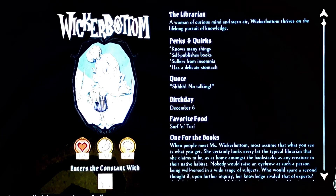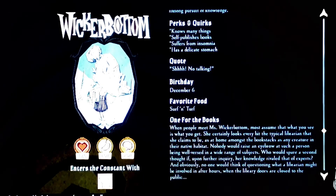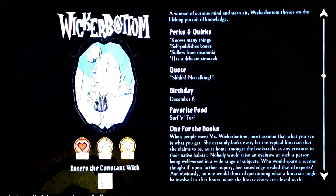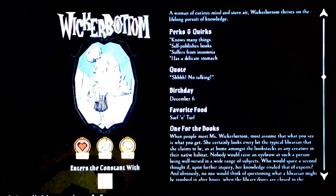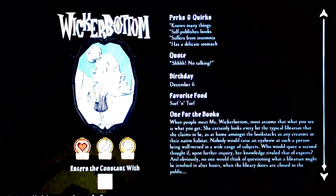Now we're on to Wickerbottom, the Librarian. Her perks and quirks are: she knows many things, so basically she can craft — like a spear or a shovel — basically science machine crafts without needing an actual science machine. I think some of the alchemy engine crafts she can do as well. She also self-publishes books, which you can craft in the game for different abilities. She also cannot sleep in general, and she can't be put to sleep. It also says she has a delicate stomach, which basically means she won't eat spoiled food.